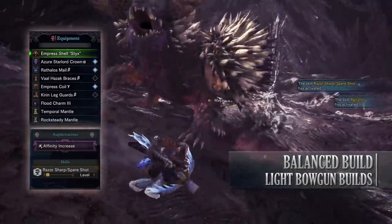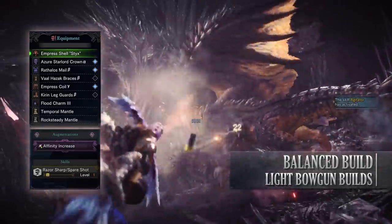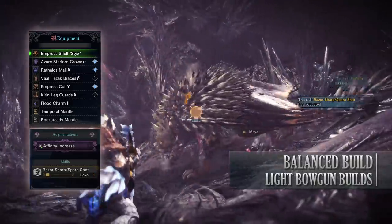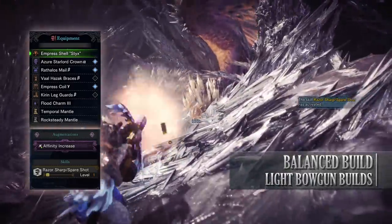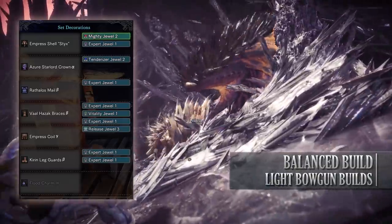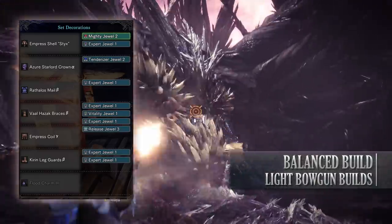You're either going to be using the Flood Charm 3 or the Thunder Charm 3. This is because this weapon has rapid fire thunder and water ammunition types, so just change the charm to whatever you're fighting. The weapon I'm using that has both these ammo types is the Emperor's Shellshooter with an Affinity Increase augmentation on it. As for the jewels I've added a Release jewel to max out the Ammo Up, and afterwards I've added jewels to increase my affinity and a little survivability.